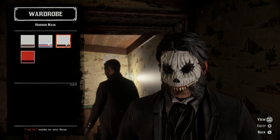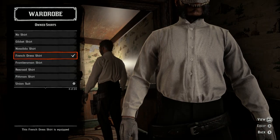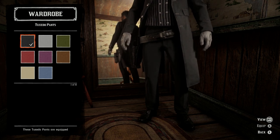Coming in at number nine we've got Jack Skellington. You'll need a horror mask with a shotgun coat, a French dress shirt and a Richfield vest with a puff tie. For the bottoms you'll need tuxedo pants and dress shoes.